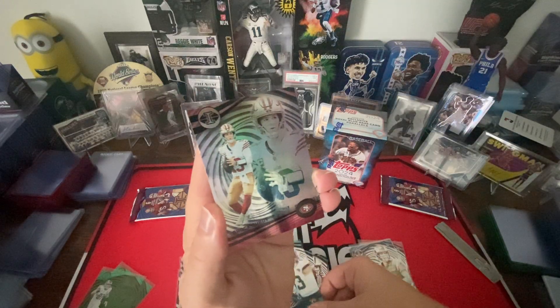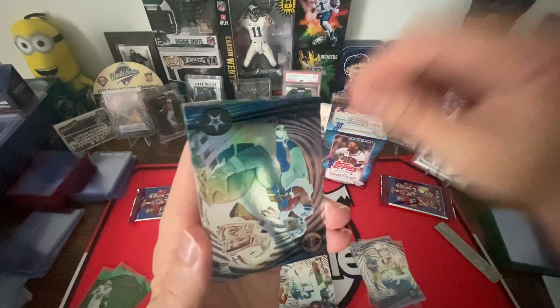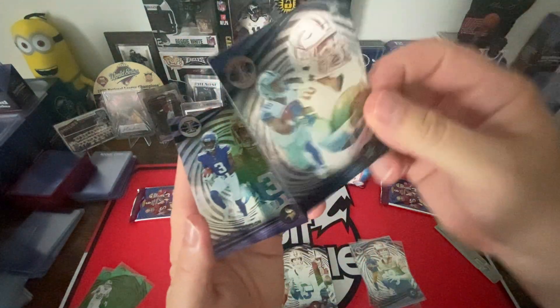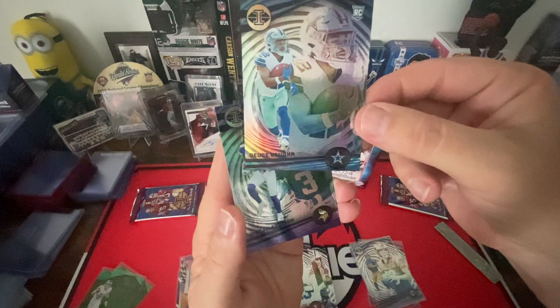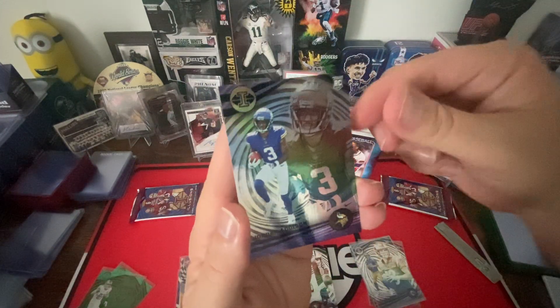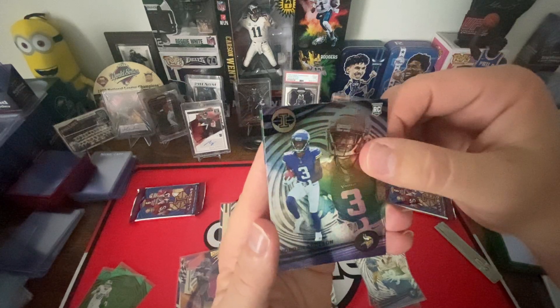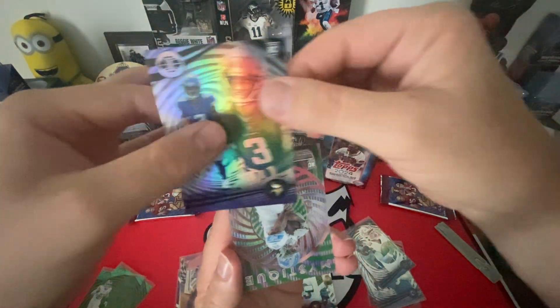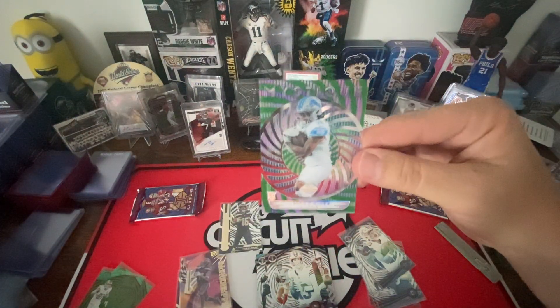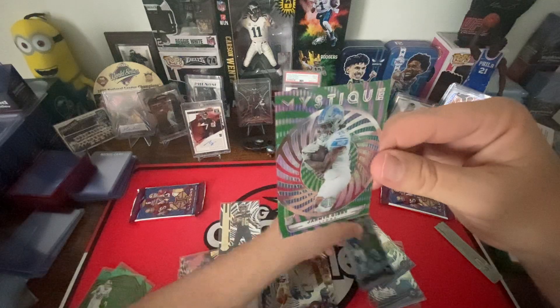Christian Kirk, ooh Brock Purdy — everybody loves Brock Purdy. Rookie Deuce Vaughn, rookie Jordan Addison. And Mystique — oh there you go — Jameer Gibbs. Nice. I think that's the Emerald.